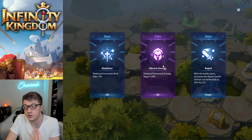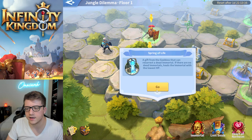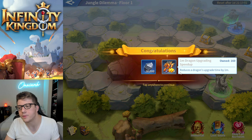In this instance, I can pick a spring of life or a chest. The spring of life will resurrect a dead immortal, or if you don't have any dead ones, it'll heal your weakest immortal. I would rather have an immortal at full health than whatever is in this chest — the floor one chests aren't great. We got 18,000 iron and four minutes of dragon upgrade speed ups. Not impressive.